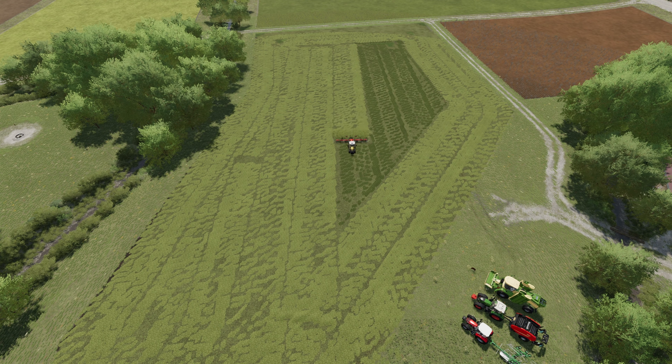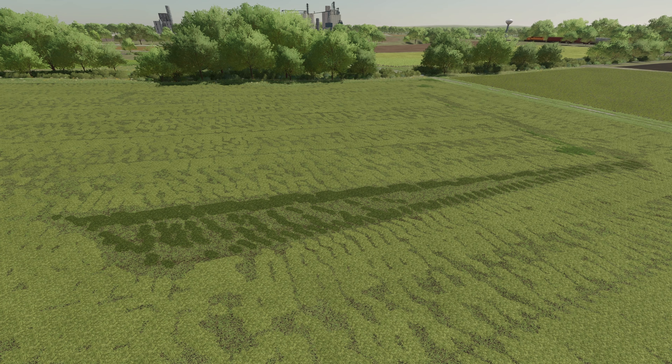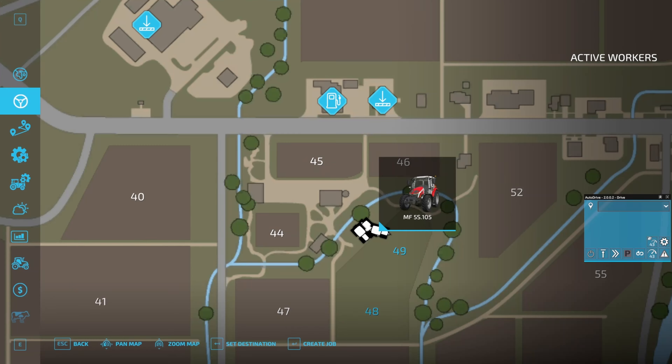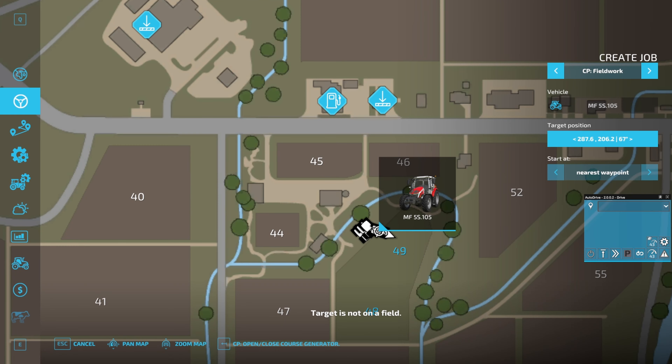There's been a new feature added — a mini HUD for Courseplay. It's not like the old Courseplay HUD but it does bring in some quite cool features, particularly around implement width and starting workers off.